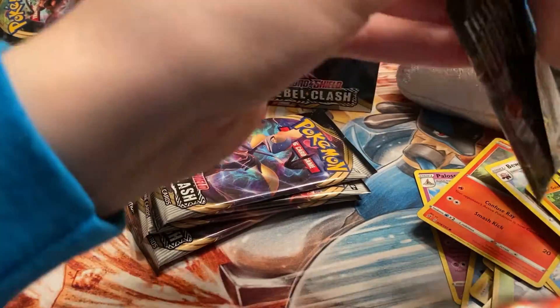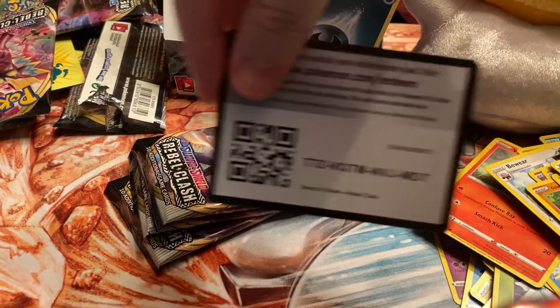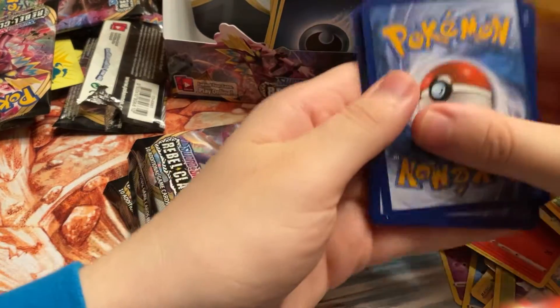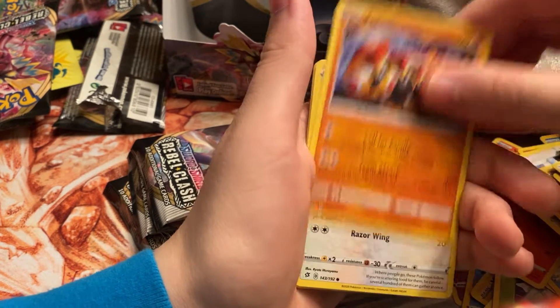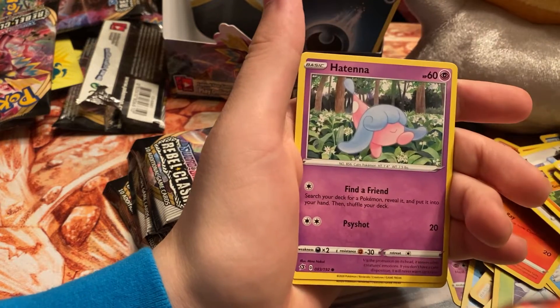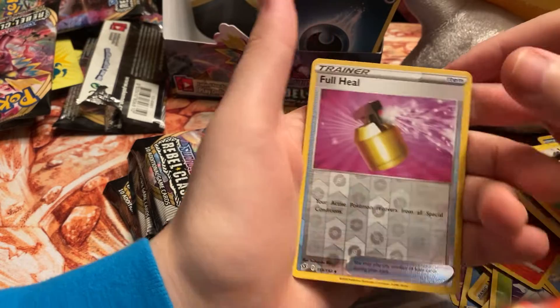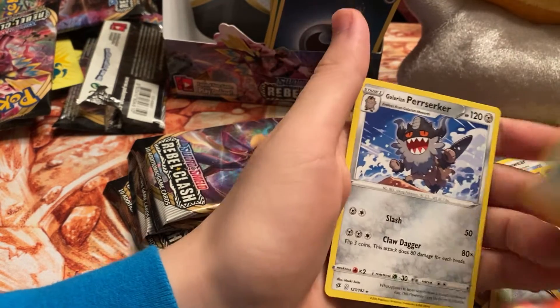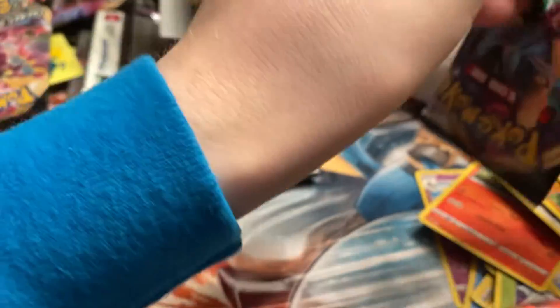We got five packs left and we need at least one Boss's Orders. Hopefully we're due one — even if it's in the reverse holo slot, I don't care, I'll take it. We got Water Energy, Twin Energy, Phanpy, Pidove, Galarian Darumaka, Hatenna, Scyther, Nosepass, Full Heal reverse, and a Galarian Obstagoon. I really like getting items and supporters as reverses — I don't know why, I just really like that design.